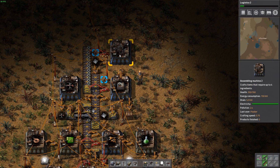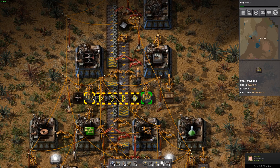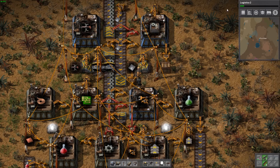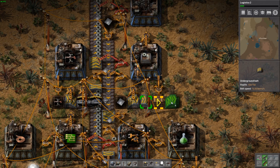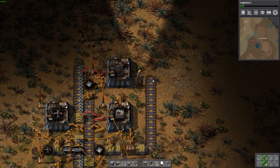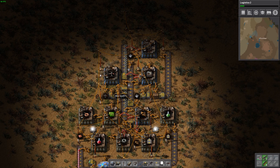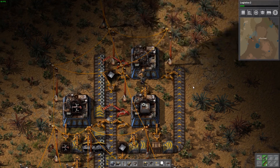Then we need to worry about how this one will get the green circuits. This one I'm a little bit more stumped on. We could just snake it around — I think that might be the best solution I have at this point. We'll curve it around here and that way it'll go up and we can get the green circuits from this line here. I don't typically like spaghetti in my factories, and this is definitely an instance of that where everything just seems disorganized and not in ideal locations.